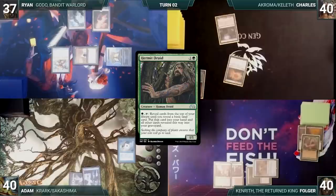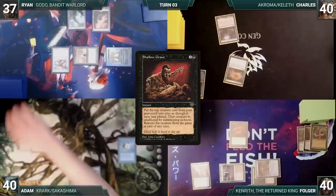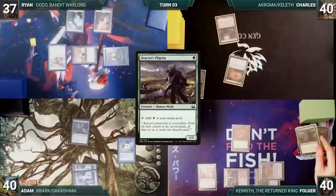Folger draws and starts off his turn by casting Shallow Grave. Remora triggers and Adam draws. The table looks to Adam to solve this problem. Adam looks at his hand and, regretfully, doesn't have a Counterspell. The table despairs until Adam decides to respond by casting Thought Scour, targeting Folger. This will mill Folger for two, so if he hits a creature, Shallow Grave can't reanimate Hermit Druid. Folger wishes for some luck, then looks at the top two library, milling Avacyn's Pilgrim and Brainstorm. Everyone erupts at the insane play and Adam draws a card.